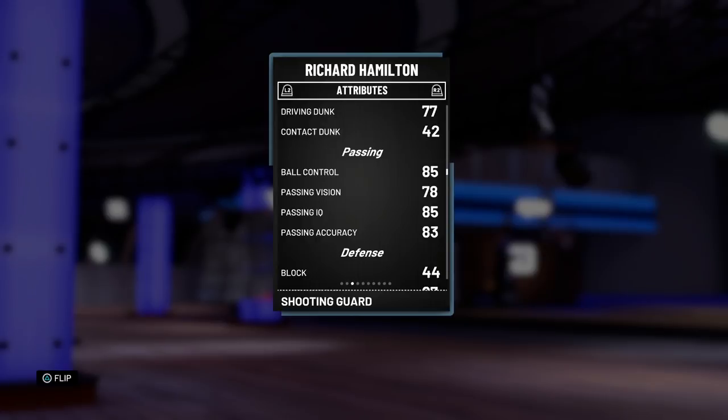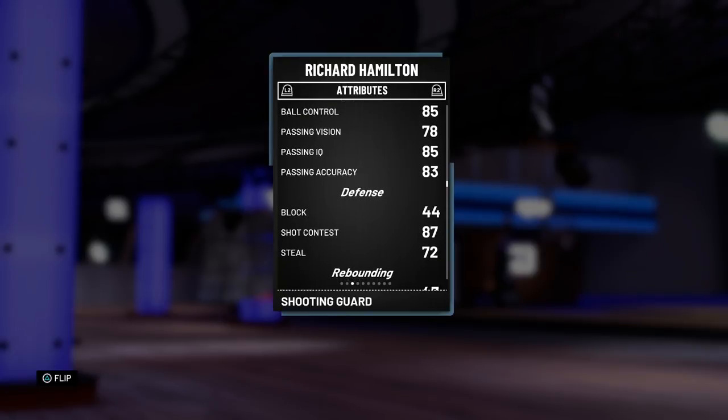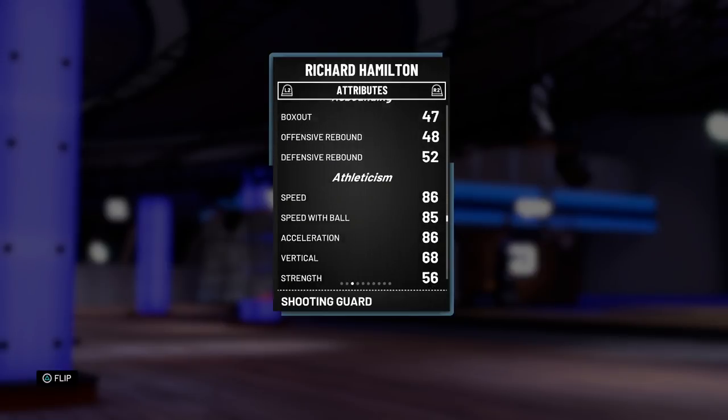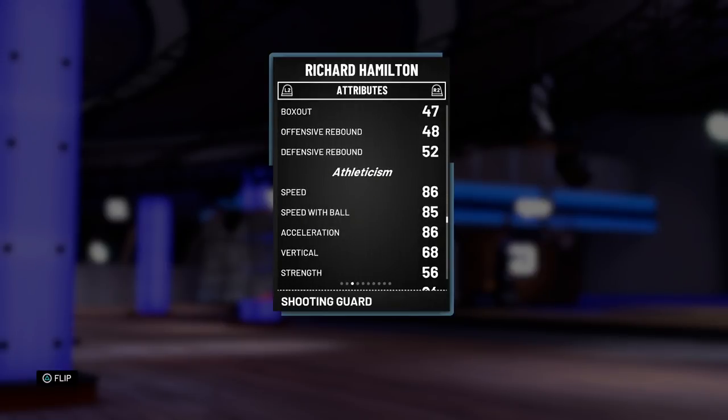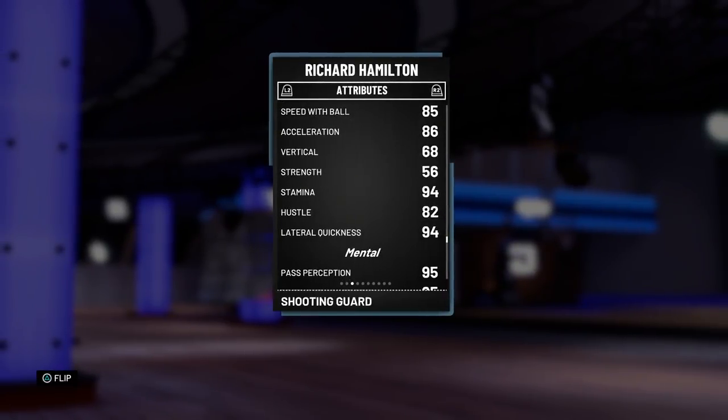He's got 85 ball control, but with my coach he should be able to speed boost. Passing is not too bad, nothing too crazy. The defense is alright - 87 shot contest, 72 steal, nothing bad nothing good. The athleticism - this is something I usually never like about Hamilton cards - 86 speed and 86 acceleration. I just feel like that's a little too slow for a shooting guard. 85 speed with ball is not too bad. 68 vertical, 56 strength, 94 stamina, 82 hustle - again that's a bit on the lower end as well.